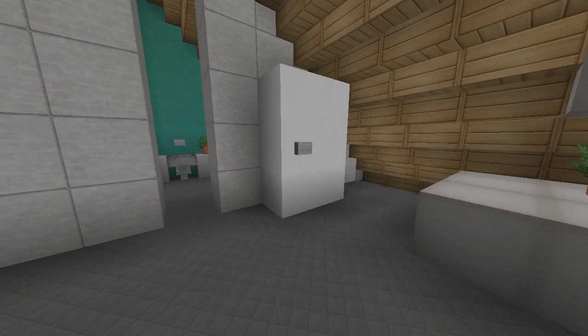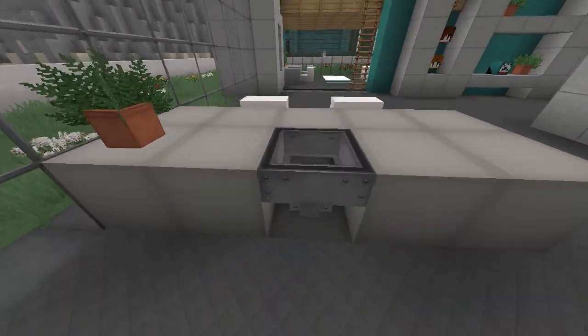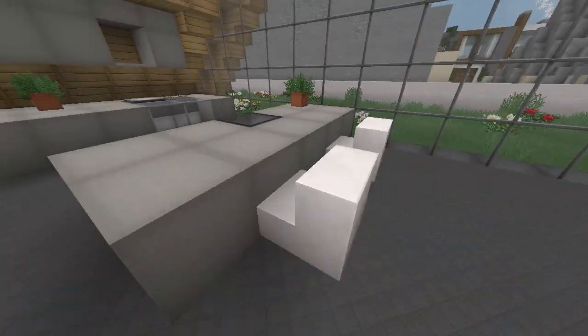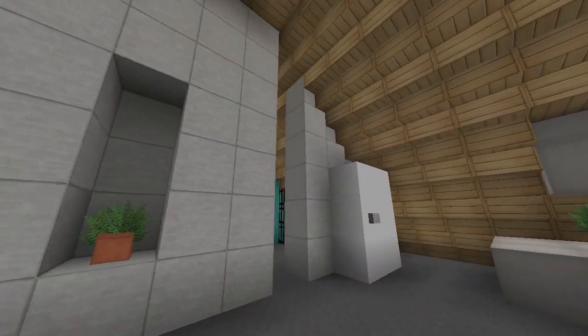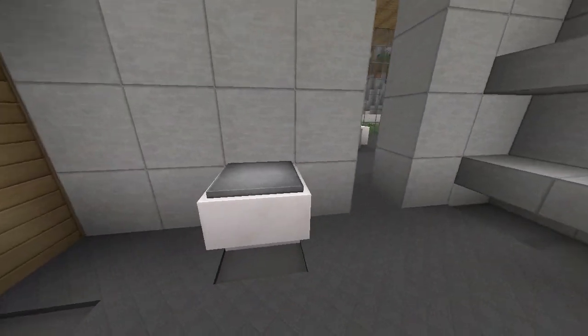I like the use of carpet here — it looks really good. Around here we've got a nice kitchen area with a fridge, a really nice modern kitchen design, a rug on the floor, a sink, and a little seating area where you'd sit down and have breakfast.